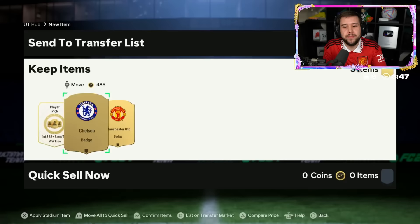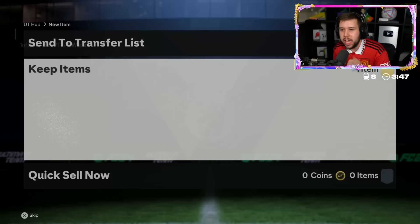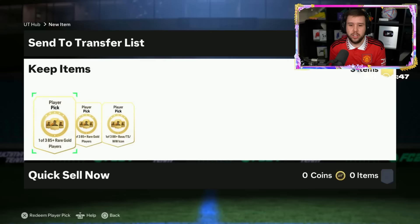He gets two Raquels and also Laudrup. A Chelsea badge, a United badge - yeah, the disrespect, unacceptable behavior. Let's see if you quick-sell a United badge - let's see if you get lucky. What are we getting? Nothing great, nothing amazing - 100% an L. This is why you don't discard the United badge.